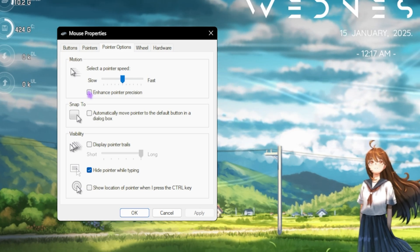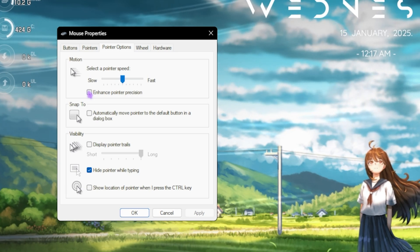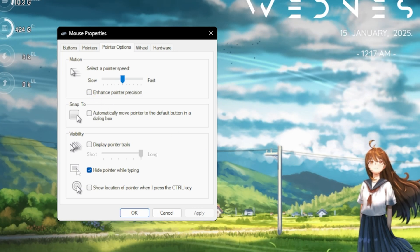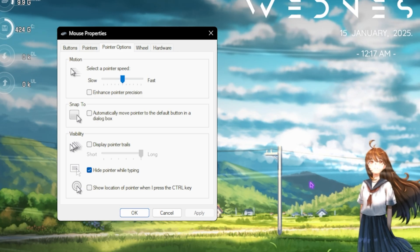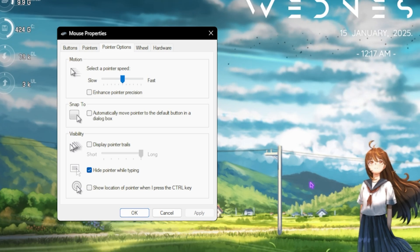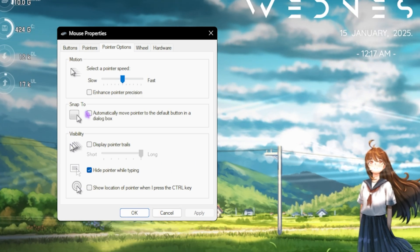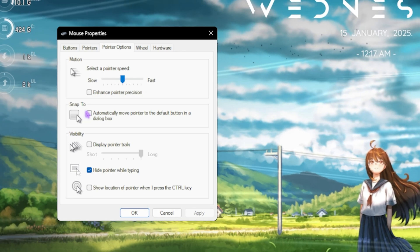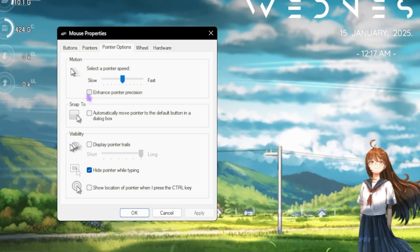The way pointer precision works is it takes the actual drag of your mouse instead of a virtual drag. If you're using a mouse you don't really need this feature — turning it off will make your mouse movements one-to-one, which will reduce input latency significantly while gaming. Laptop users with a trackpad should leave it on, but if you're using a physical mouse on a laptop during gaming sessions, disable pointer precision as well.